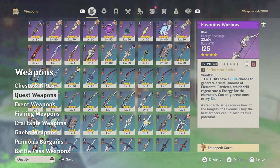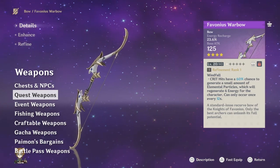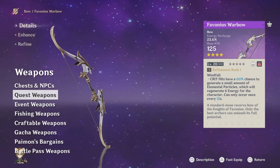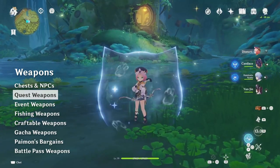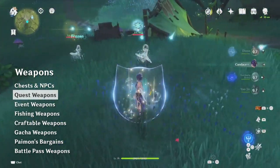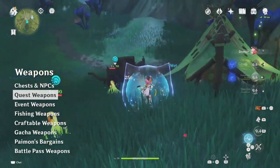Next, there are a small number of 3- and 4-star weapons which are available by completing a quest. This includes a couple of very powerful weapons. For example, everyone gets a copy of Favonius Warbow after completing the prologue Archon Quests. This is a highly valuable bow, and is one of the most useful weapons for a large number of characters. These quest rewards are few and far between, so can't be really relied on to kit out all your characters, but are a welcome addition to your weapons inventory.